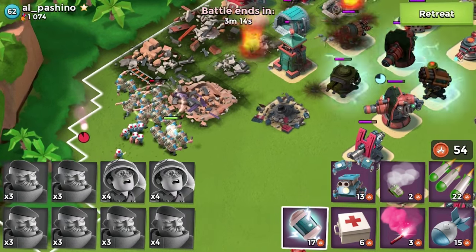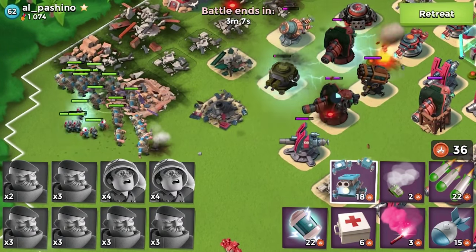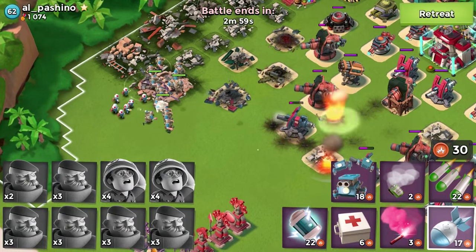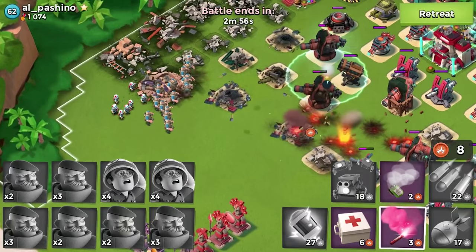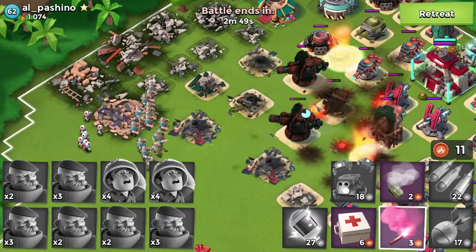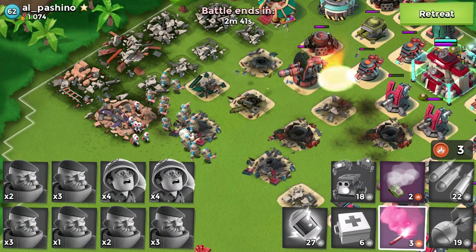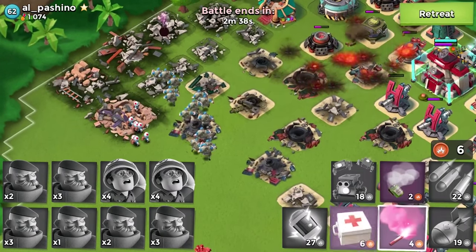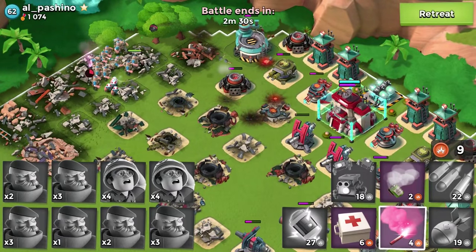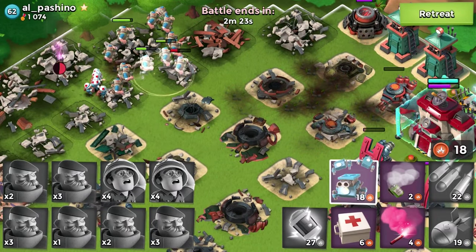I've lost some grenadiers already - I'm trying my best here, going for the left side. Tossing some critter boxes to prevent damage on my grenadiers, and finishing off that shock launcher which is completely shocking my troops. We might be able to get this - we just gotta take care of these boom cannons really really fast. Going for a flare to the left, trying to avoid the right side where two boom cannons are. Even with two minutes left and having lost a decent amount of grenadiers, I still think we can pull this out.